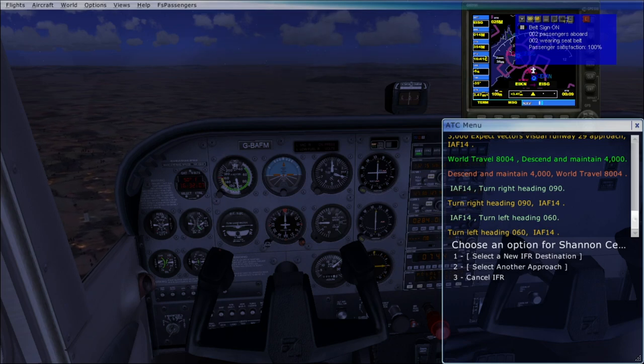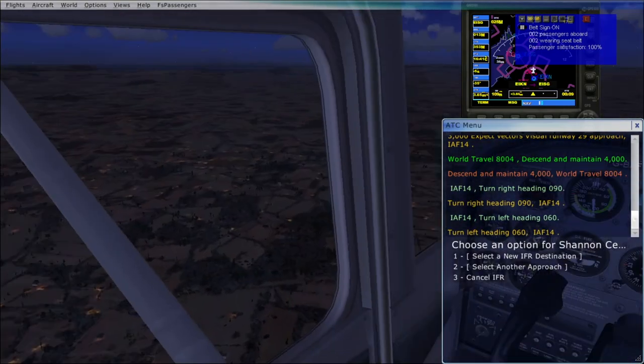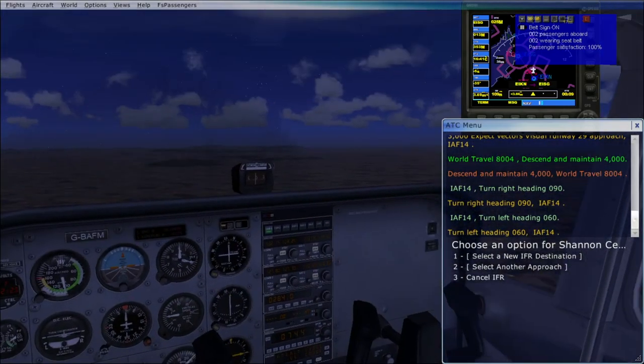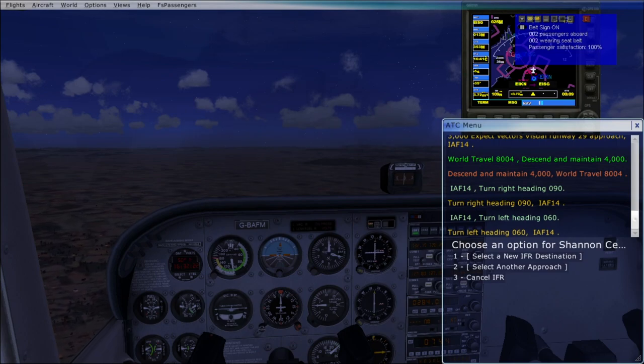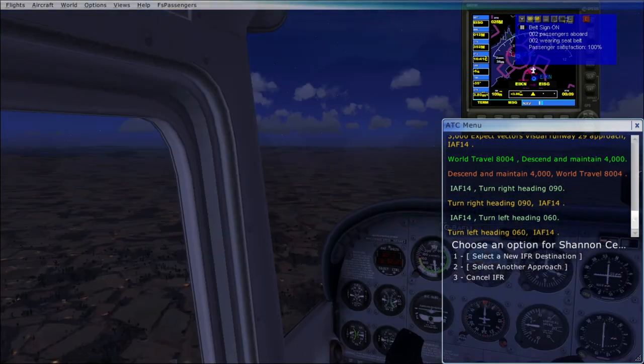It says we're about 9 minutes to our ETA, so we're not that far. Nice and quiet in the sky — a nice evening here on the west coast of Ireland. Unfortunately it's not as nice out there in real life. We have a storm due today here in Ireland — going to be pretty rough. Lovely out here in the game though.